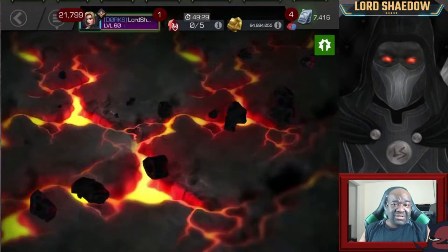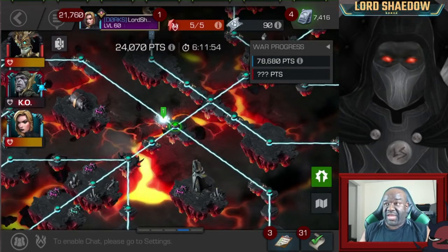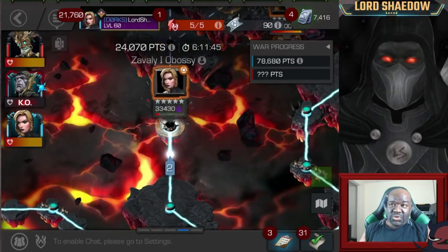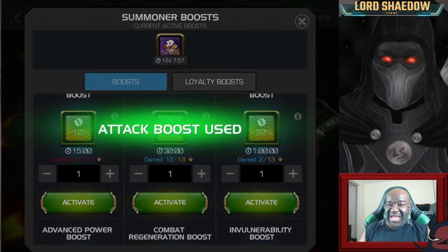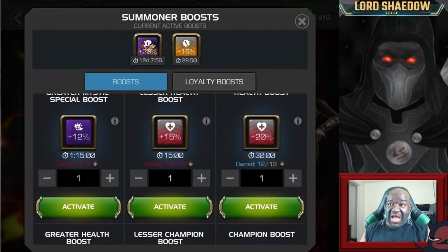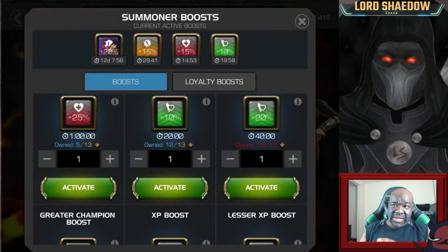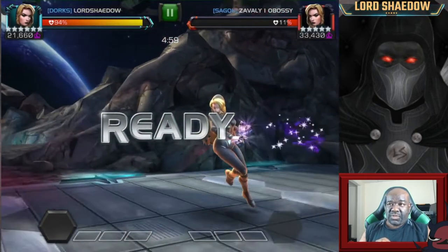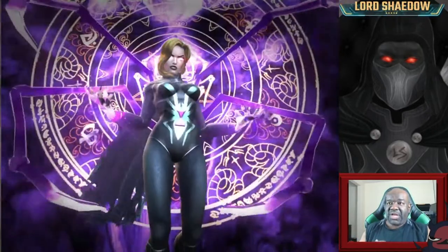Coming off that loss I wasn't about to jump in on Kingpin — I sat back to see if they needed me. Others had a better counter for that node. I was then asked to clear the Clairvoyant defender, and yeah, I could do that — she was almost gone. A couple of love taps and she's down. I've got boosts in overflow, still capped on the 20 percenter. I decided to just use the 10% for now. Very determined not to die anymore this war.